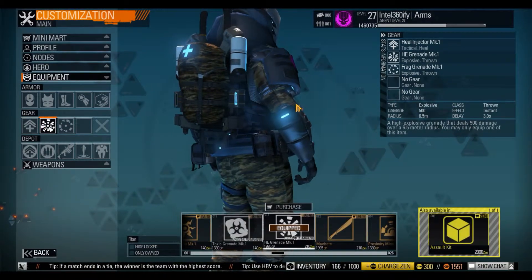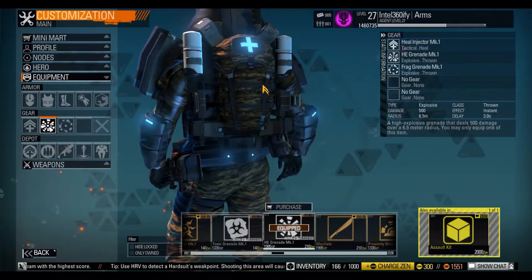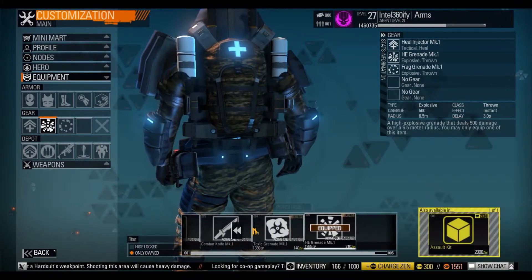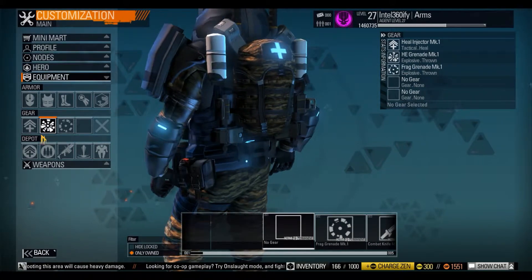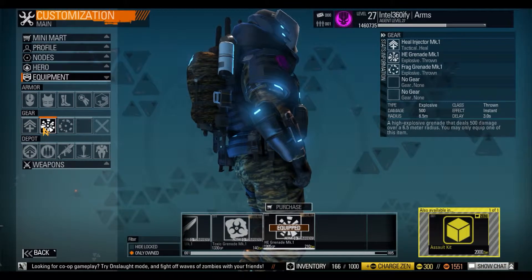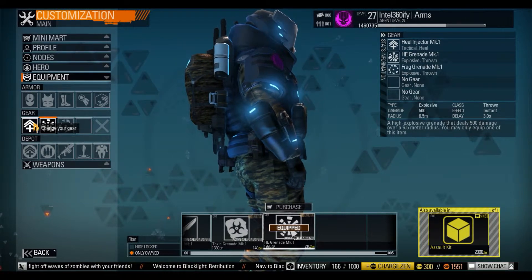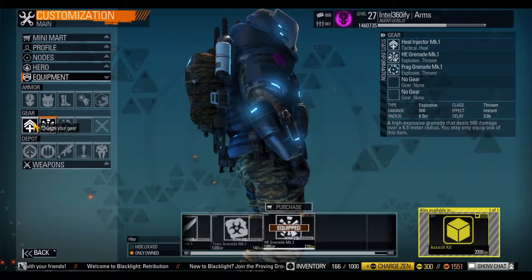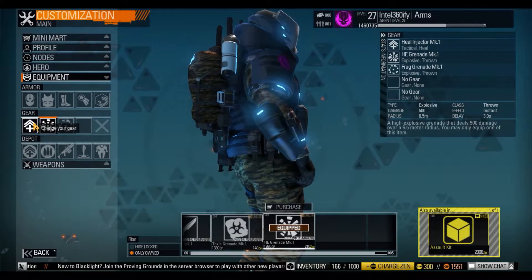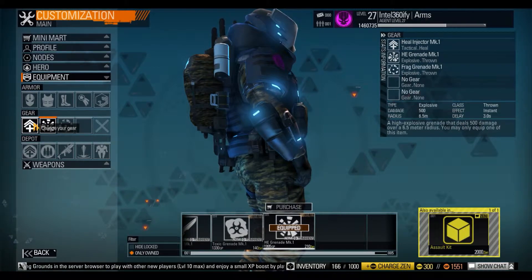I'm rocking two grenades. My main thing about this game is: if in doubt, grenade out. Sounds ridiculously cheesy, but that's one of my sayings for this game. I use two grenades because if you're not sure whether you're going to win the battle, pop a grenade — throw it out there. Even if you just take a bit of their health down, you've got more of an advantage in the gunfight, and you can make a better judgment on whether to challenge them, run back, wait for a teammate, or camp somewhere.